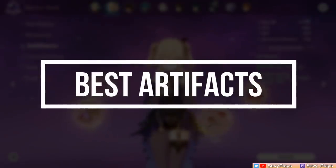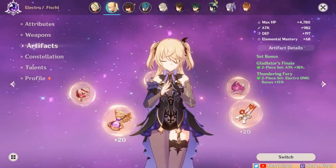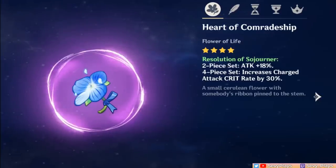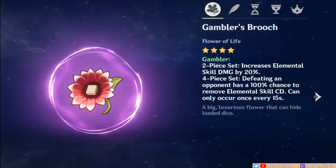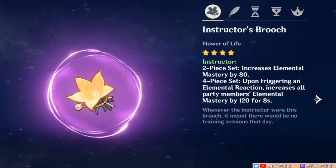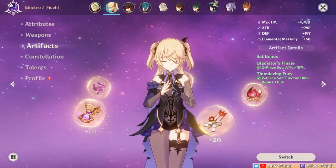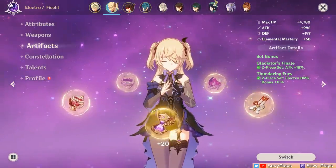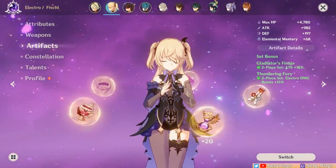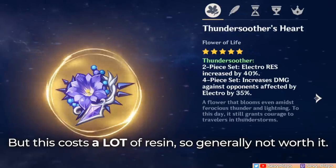The key thing to remember with Fischl is to prioritize stats over set. For electro sub DPS Fischl at low AR, you're looking for offensive sets — Resolution of Sojourner, Braveheart, and Berserker take care of your damage stats. The Gambler set is good for buffing Oz damage, and a full Instructor set is also viable for taser teams. For higher AR, the go-to combo is 2-piece Thundering Fury and 2-piece Gladiator/Shimenawa, or a cheaper build with 2-piece Gladiator and 2-piece Shimenawa altogether. As for full sets, the 4-piece Thundersoother is only feasible if you run her with a taser comp or mono-electro team, where it will generally outperform the 2-piece combos.